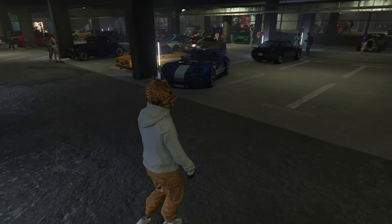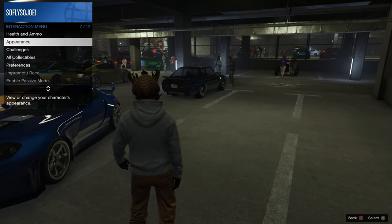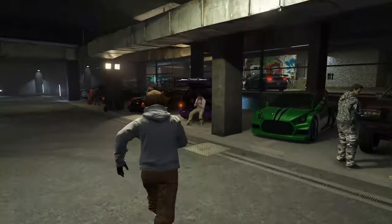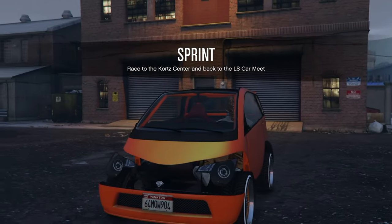Now what we're going to do is open up our interaction menu, go to manage vehicles, and request our personal vehicle. From here, we're going to walk up to Mimi, press right on the d-pad and purchase a takeover. After spending $50,000 to start the takeover, you'll be kicked outside to start the Sprint Race.